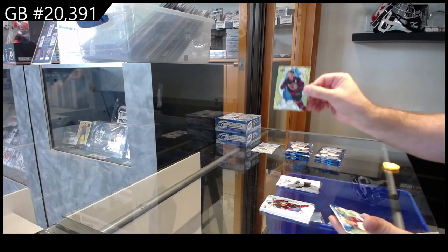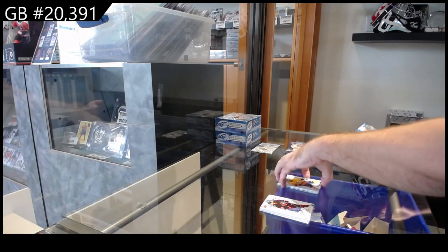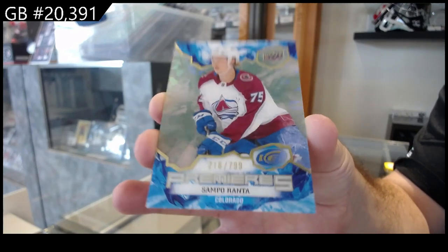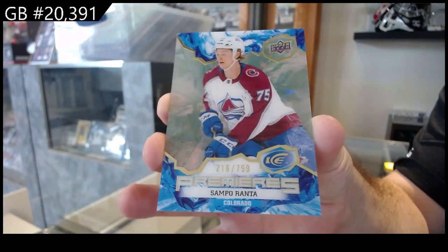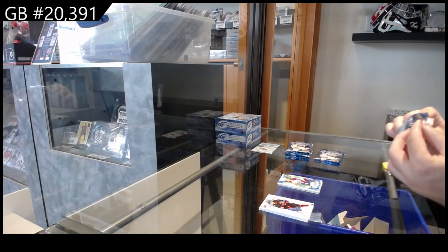Green of Kachuk for Ottawa, rookies of Ferentz for Nashville, and we've got a $7.99 rookie for the Avalanche — Ronta. $7.99. This one feels like it's got like double in there. Look at this thing.